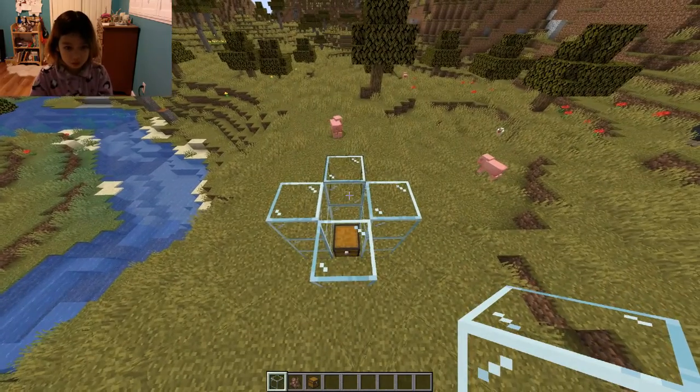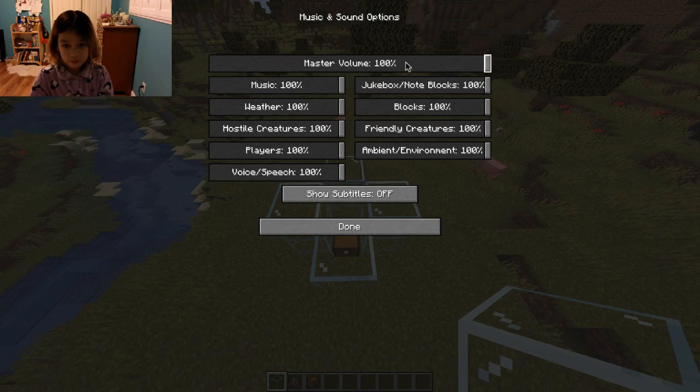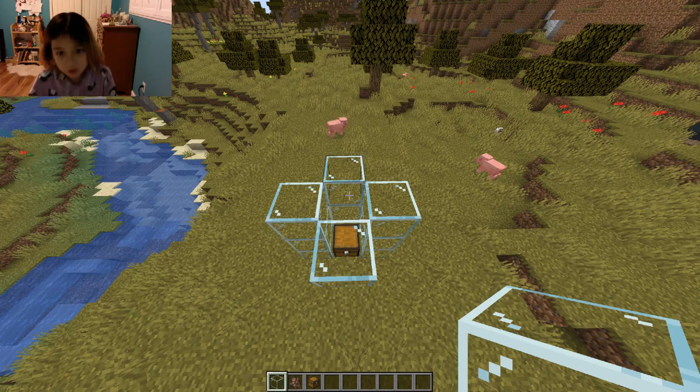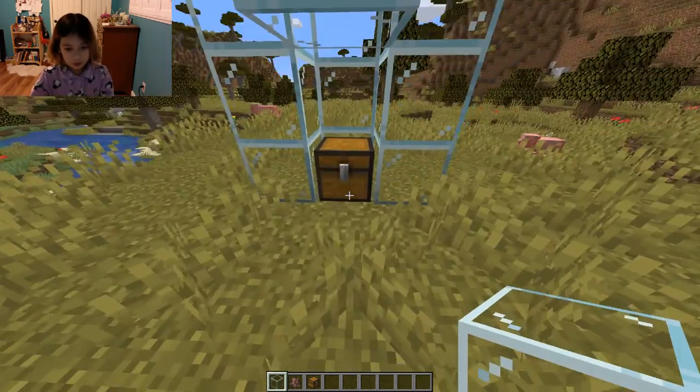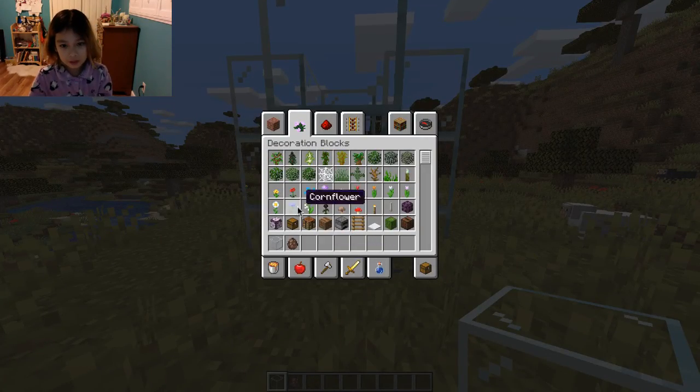I should turn off the sounds. Now I should have a good spot for the villager, and I just have to place in this villager here.